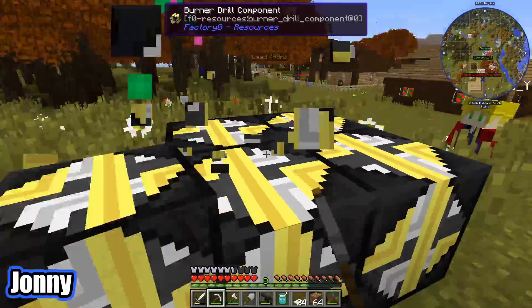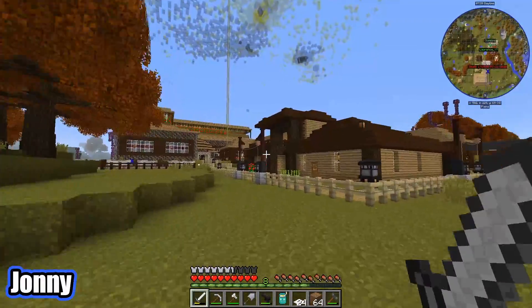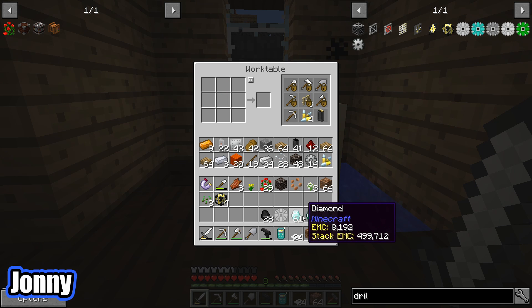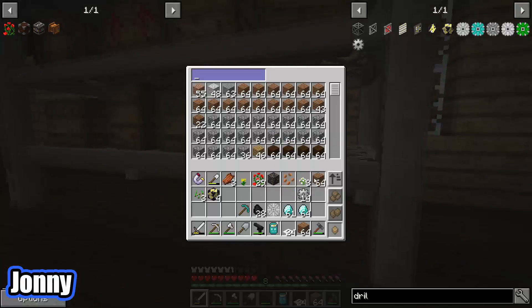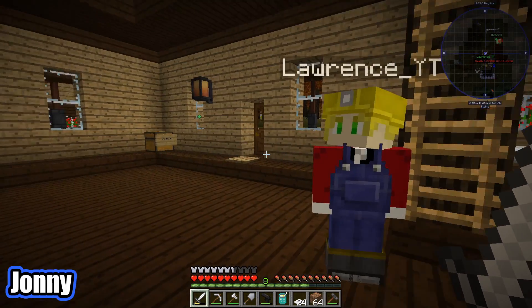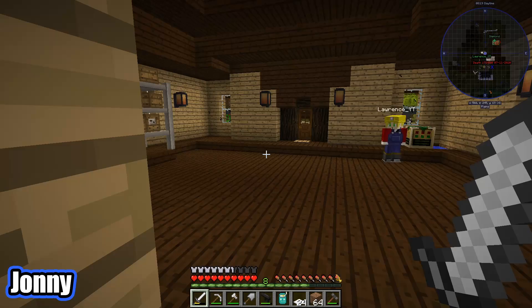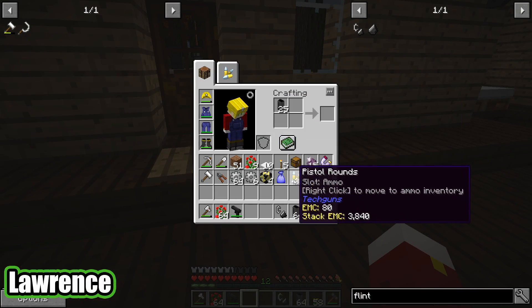Getting glowstone from the nether would be really useful. Lawrence heads over to check on the diamond drill — there are no more diamonds in that chunk, so we have a spare drill we can repurpose. The reason we wanted diamonds is to make a diamond pickaxe so we can mine obsidian. Johnny makes a diamond pickaxe while Lawrence makes flint and steel — just iron and flint — to light the nether portal. Lawrence also needs empty magazines and asks for as many as Johnny has.